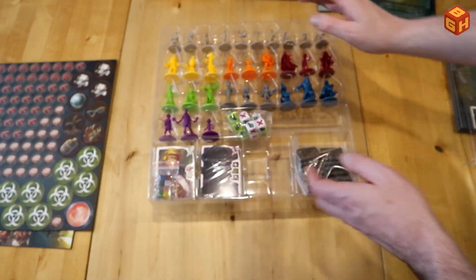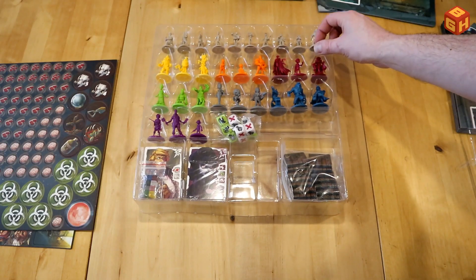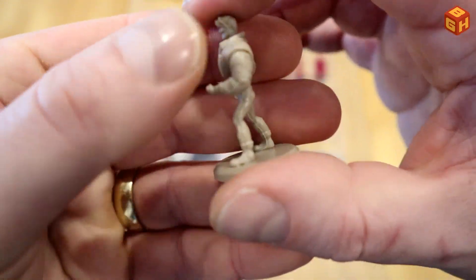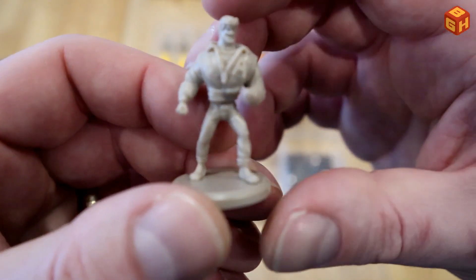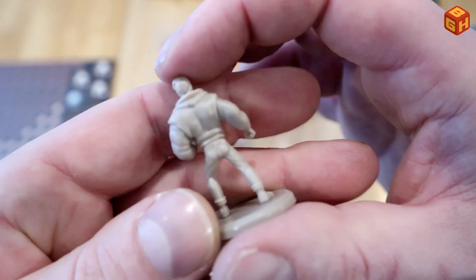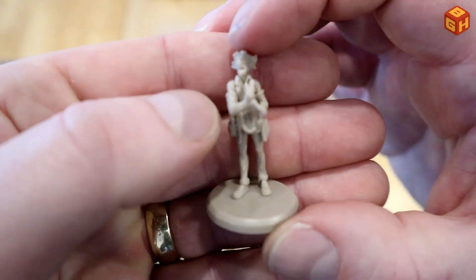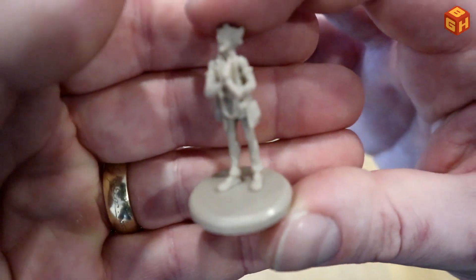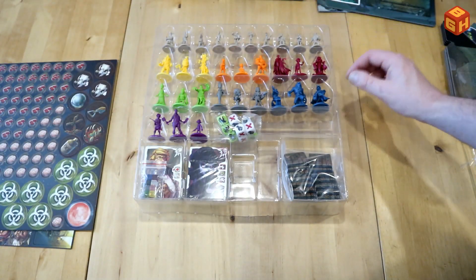So, miniatures — nice and brightly colored. These are all the survivors, all the different ones. Here's the jock, and it has a cartoony feel and look to it. It's a pretty light plastic but the detail is there — enough to match the artwork. This is not your super highly detailed tabletop war game miniature, but they are detailed enough.